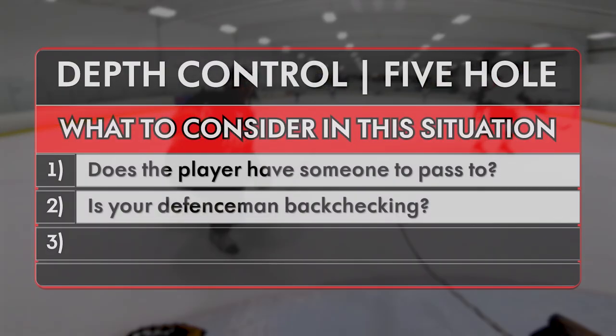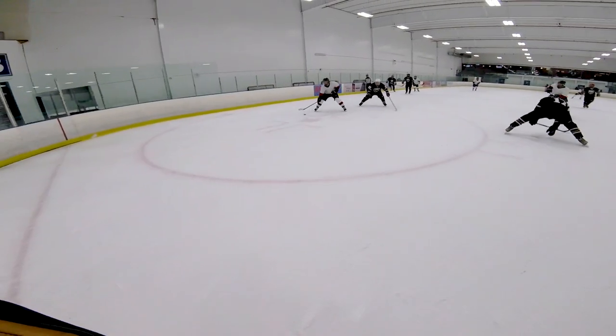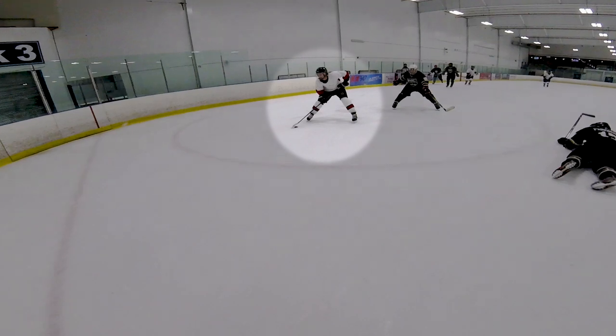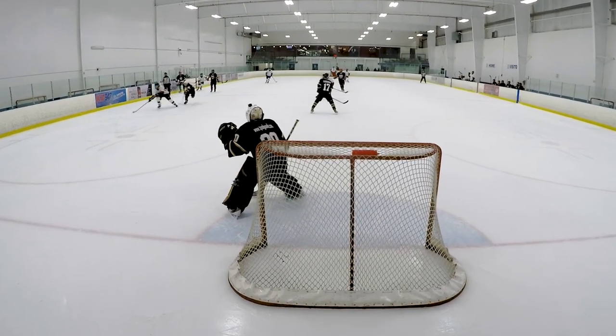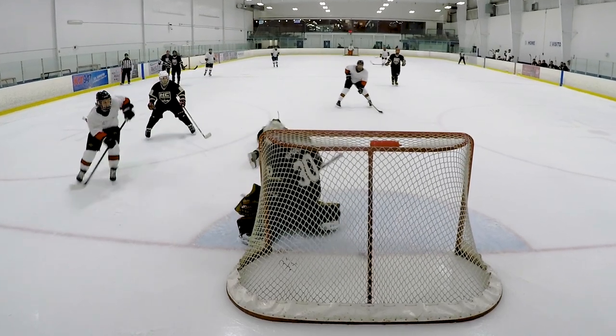Number three: is the puck on the player's forehand or backhand? If the player has the puck on their forehand, they are more likely to shoot than if it is on their backhand. So in this situation, all you need to do is focus on your depth control and force the player to shoot. This will give you more control over the play and a better chance of stopping the puck from going in.